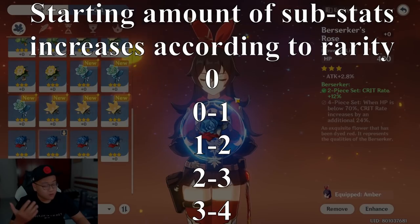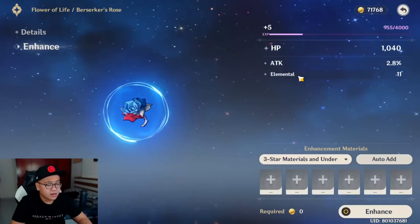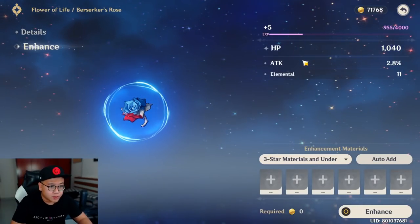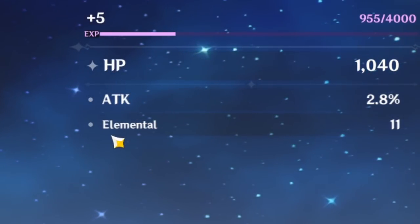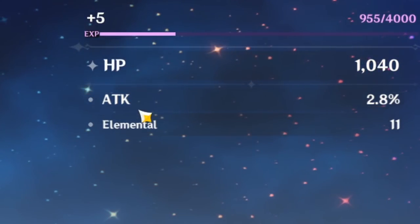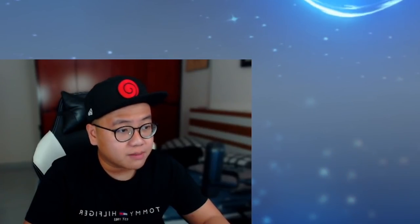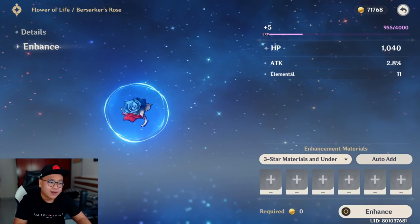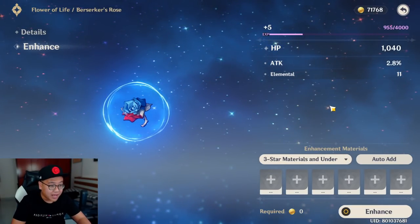Every time you enhance the artifact, every four levels you get something special. If you don't yet have four substats, you will gain one extra new substat randomly. If you have a legendary one with four substats, then every four levels you get an extra bonus rolled into a random existing substat. That means a legendary artifact with four substats is the best because you have more chances to increase your substat values.